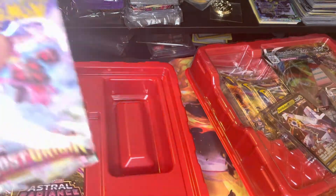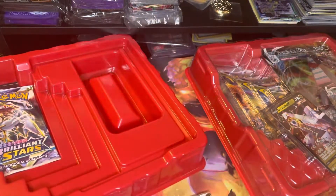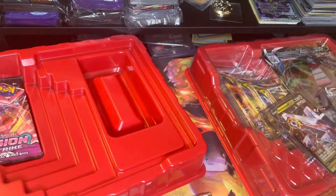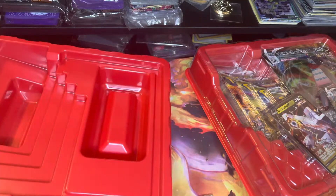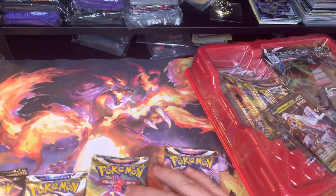Starting up, we got one Lost Origins in this one, two Astral Radiants, a Brilliant Stars, and a Fusion Strike. I'm assuming it should be the same on the other side.